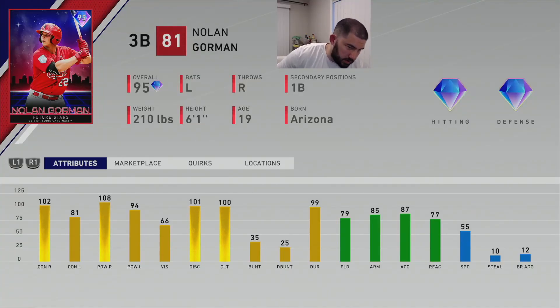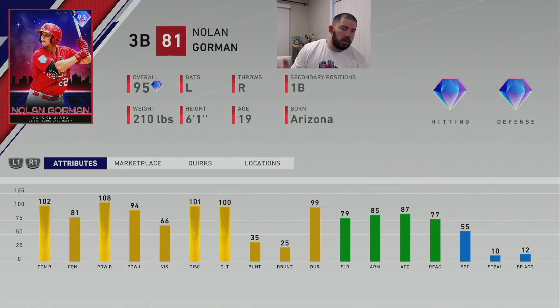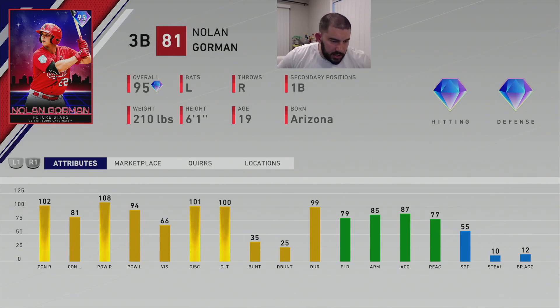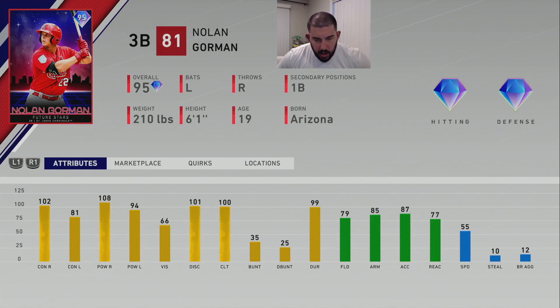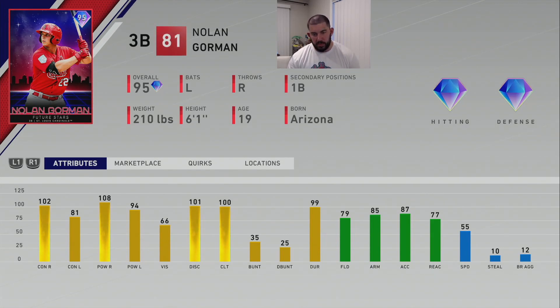Taking the top spot — and this may be controversial given Chipper is number two — is Nolan Gorman, 95 overall Future Stars third baseman for the St. Louis Cardinals. He's left-handed batting, right-handed throwing, with a secondary at first base, diamond hitting, diamond defense. His hitting: 102 contact vs. righty, 81 contact vs. lefty, 108 power vs. righty, 94 power vs. lefty, 66 vision, 101 discipline, 100 clutch. His fielding: 79 fielding, 85 arm strength, 87 arm accuracy, 77 reaction, 55 speed. He absolutely crushes for power, and despite the lower 66 vision he has a decent-sized PCI because his contact is so high.